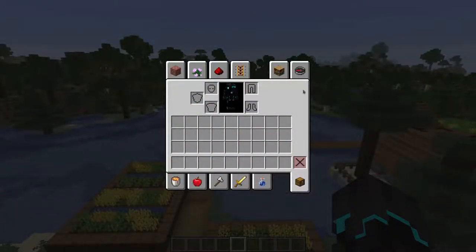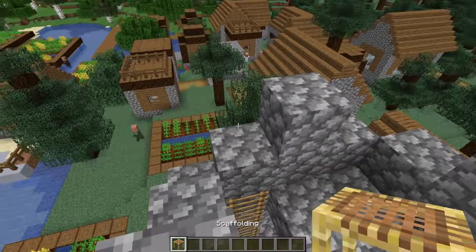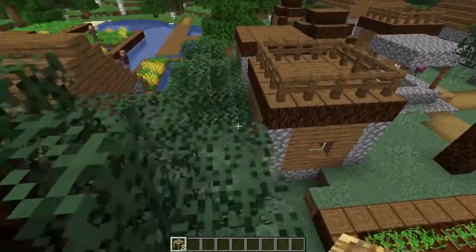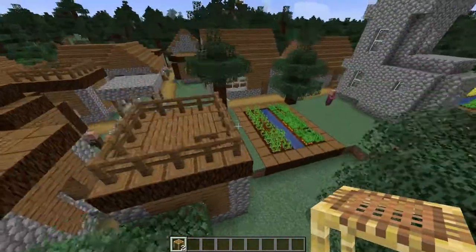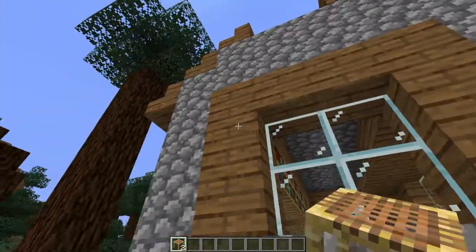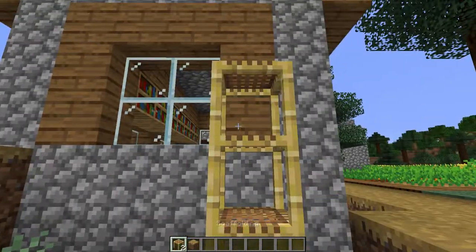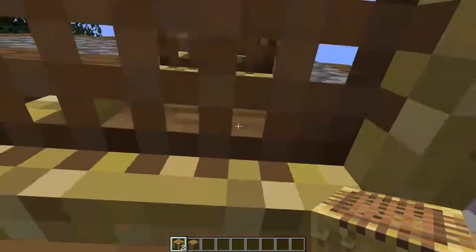The next thing is the new block that has been added: the scaffolding block, which you can use to make it easier to build. As you can see, it falls just like gravel if unsupported. Let's pretend an Illager came through here and messed this roof up. Normally you'd have to stack up dirt and make a staircase to get up — not anymore. Just place some scaffolding, and it works pretty much just like ladders when you go into it.